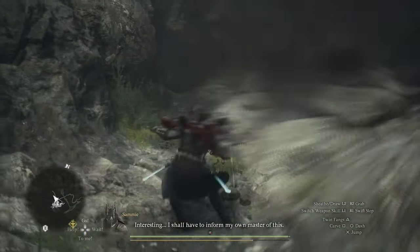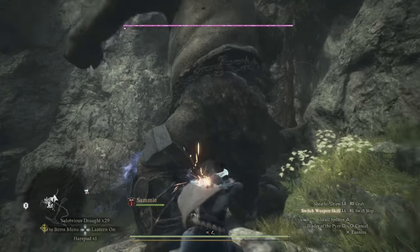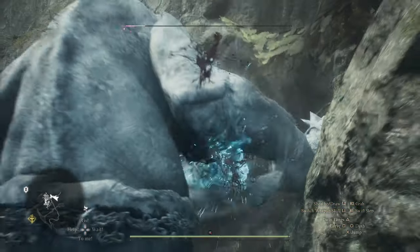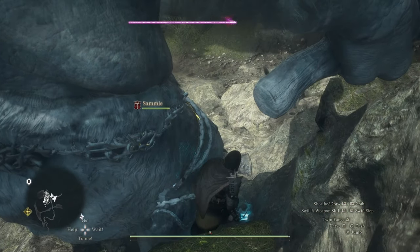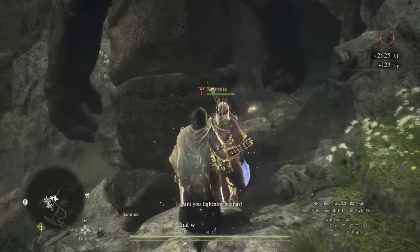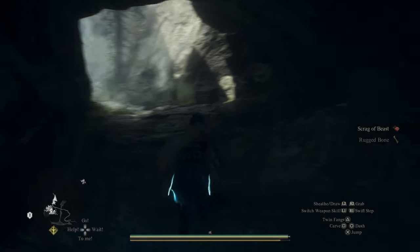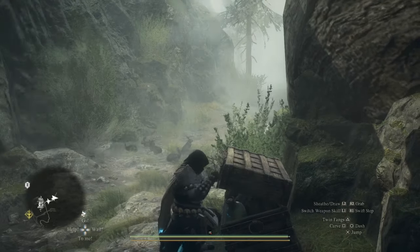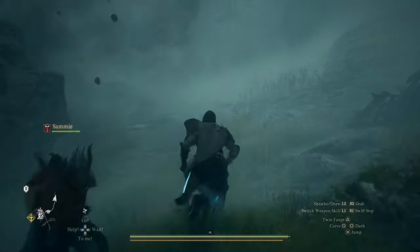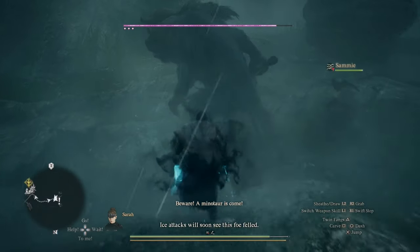I shall have to inform my own master of this. Gotta chill, dude. I'll risk it, I don't care. There you go, good job. Grab his chest. I'm not taking a lot of time with this. There should be another big enemy — oh there he goes. Beware, the Minotaur has come. Ice attack — we'll soon see the smoke out. It's just stupid, dude.